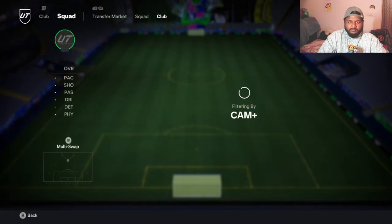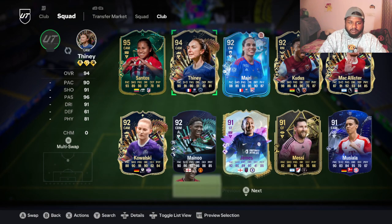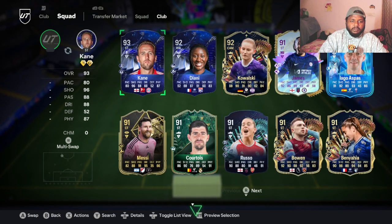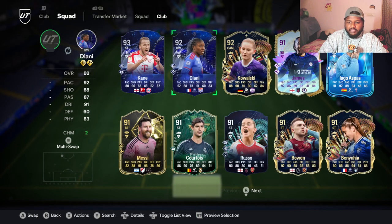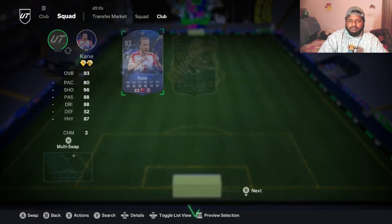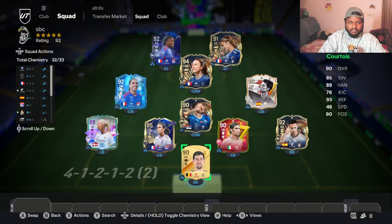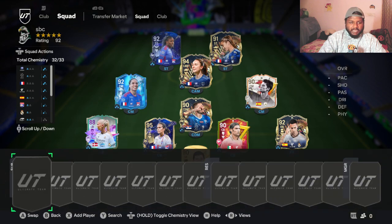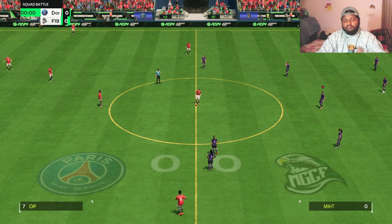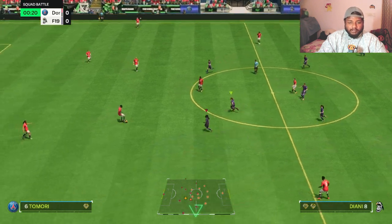We'll use the 4-1-2-1-2 formation - I'm kind of obsessed with it, though 4-3-3 is also pretty cool. I'm going to try to incorporate a bunch of different kinds of players so we can try players we don't usually play with. This is a 92-rated squad and we're playing Squad Battles, so this will be a good test for our new player.